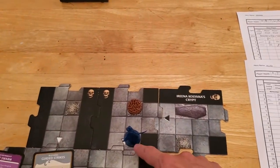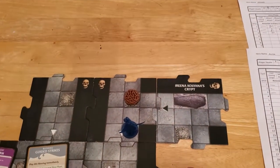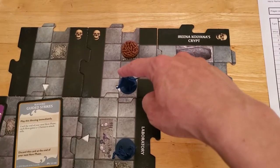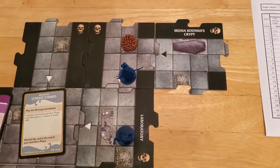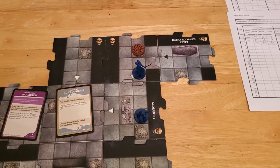Wait, that works! Because you can do that. I can go one, two, three - I can move through Alyssa and then I can go corner to corner, and then I can go corner to corner. So one, two, three, four, five. And I think that's what we're going to do because we do need to explore. We need to drill down through those dungeon tiles.